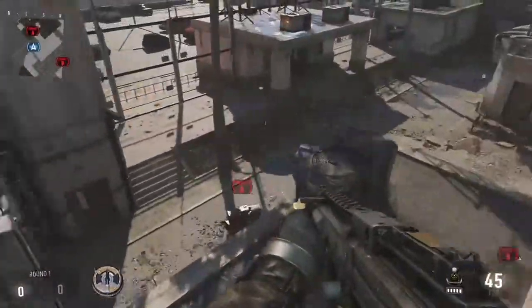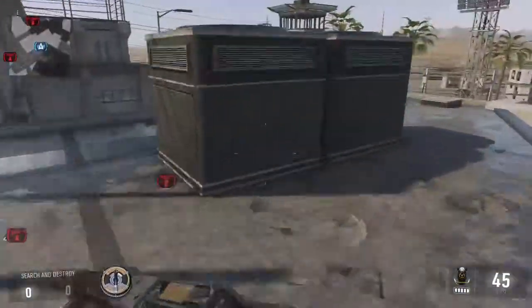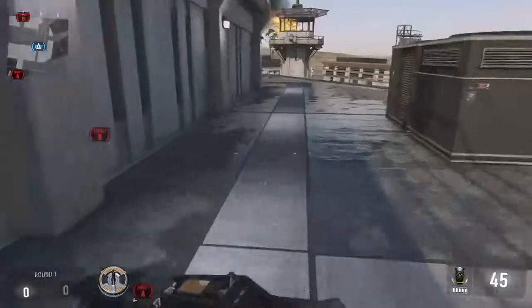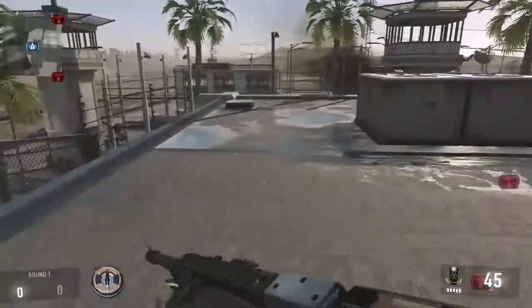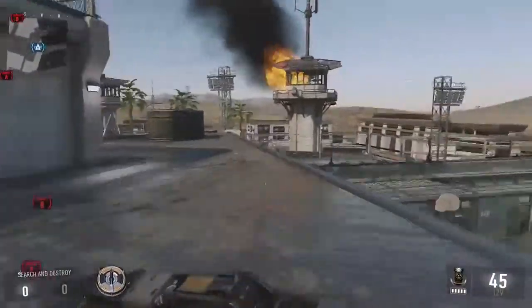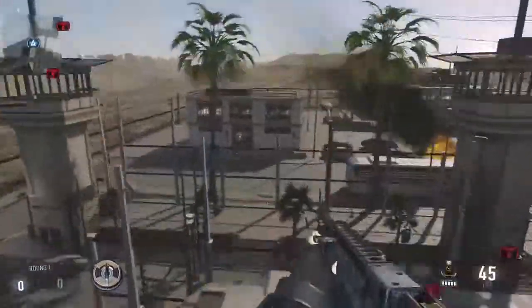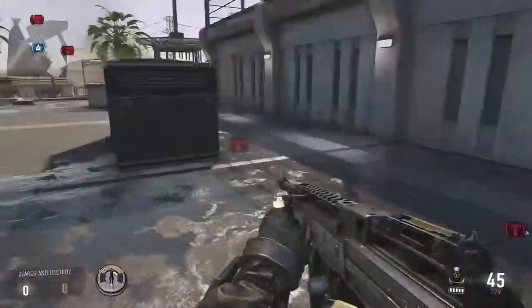Those are the two major defenses, though some more complicated setups exist — three-one on certain sides, or conditional setups. Another thing on defense is tracking where the bomb carrier is. When you die you can hit start real quick and it'll show you where the bomb is on the mini map. So if someone killed you and they weren't the bomb carrier, you can pop up the mini map and see where it is. Knowing where the bomb carrier is tells you exactly where they're pushing.